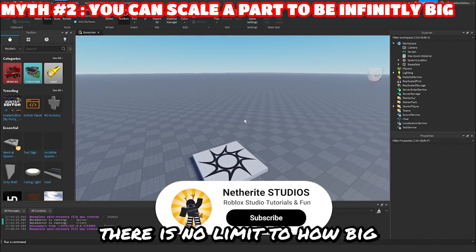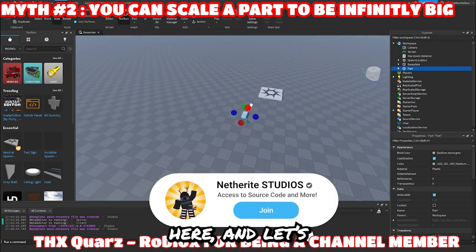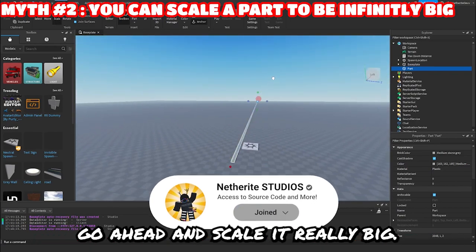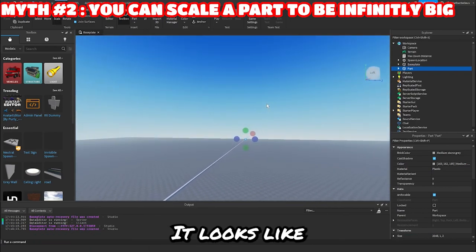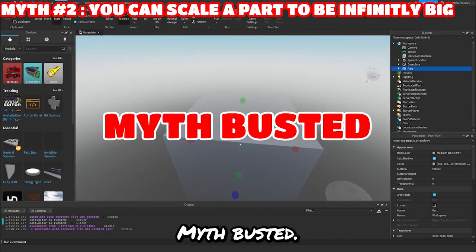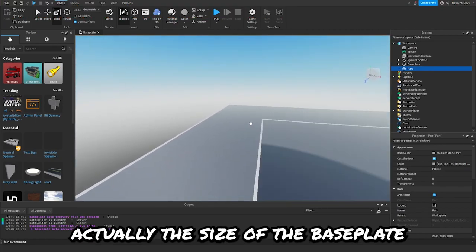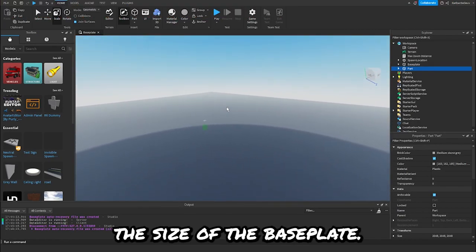All right, myth number two: there's no limit to how big you can scale a part. Let's go ahead and insert a part here and scale it really big. Oh, and already it looks like it can't go any further — you already can't make it longer. Myth busted. This is the biggest you can make a part. I think it's actually the size of the base plate. Yeah, it's the size of the base plate.